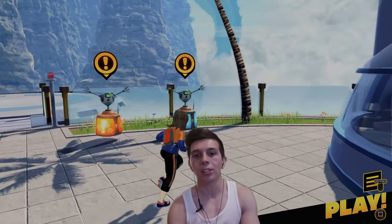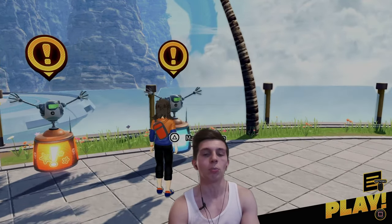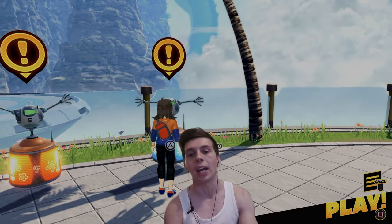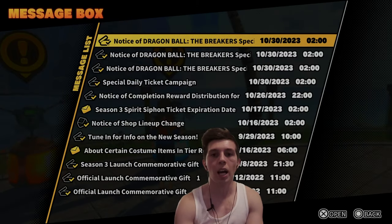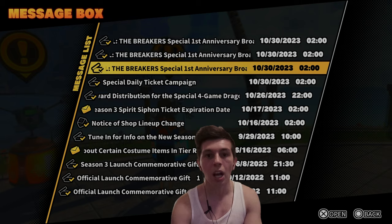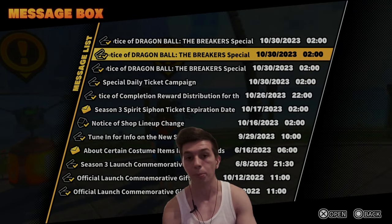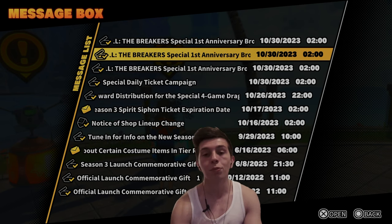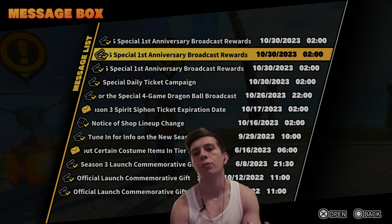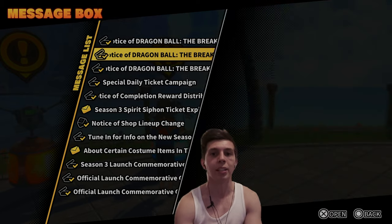When you see these little exclamation points above either robot, it means you can interact with them or there's something new to do at the robot. At this robot, this is where you're going to be picking up free rewards. Make sure to check this when you see an exclamation point because you could be getting free tickets, free Zenny, free Spirit — just things to play around with for free, or they're letting you know about a new update or maintenance.